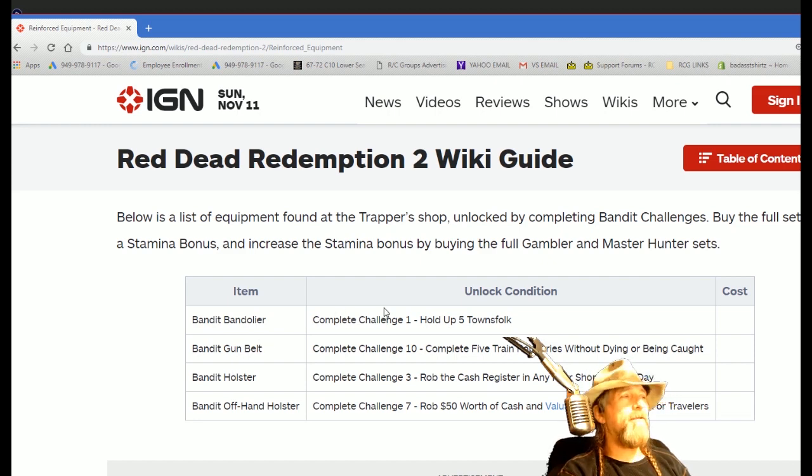But that is not how the bandit gun belt set works. To get the gun belt itself — the thing I would want after the bandolier, which I already have — I have to get to challenge 10, and I believe I'm at challenge five right now, so I'm not even close. I have to complete five train robberies without dying or being caught.